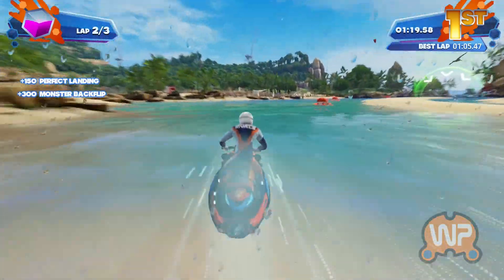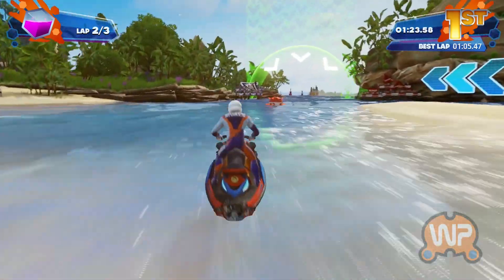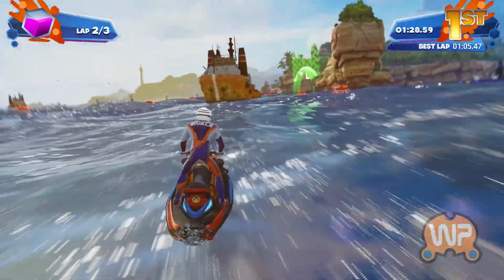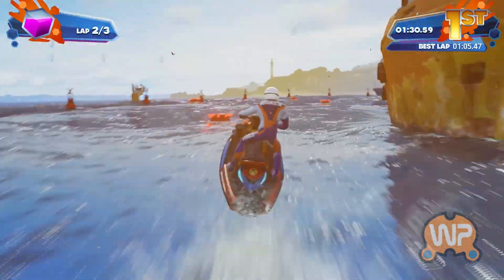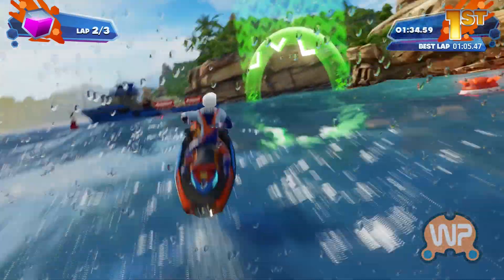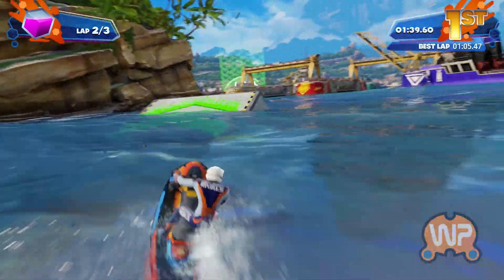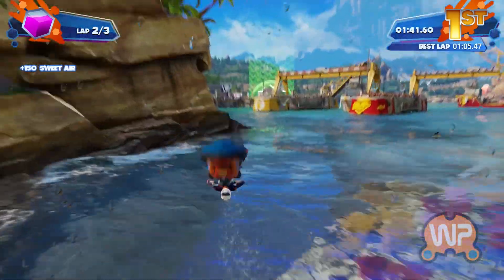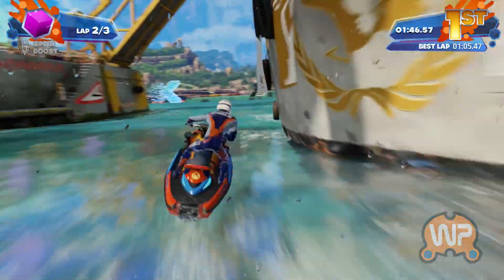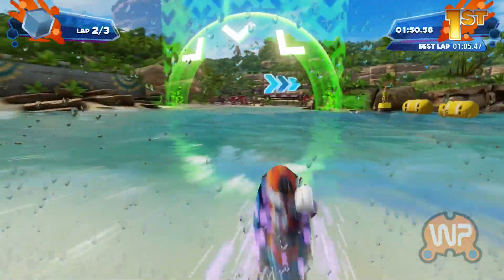I can do tricks here — in the top left hand corner you can see our power meter. I can fill that up by going close to mines and activating mines. Here you'll see the water's going to get a bit bouncy as I go through here, so I have to be careful — there's mines everywhere. And then when you get over to the jumps, I can pull back, try to get a land, and then once I've got my power meter full, I can hopefully stomp and it fires my boost.